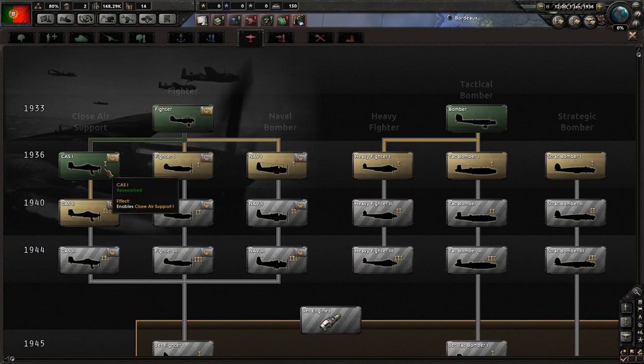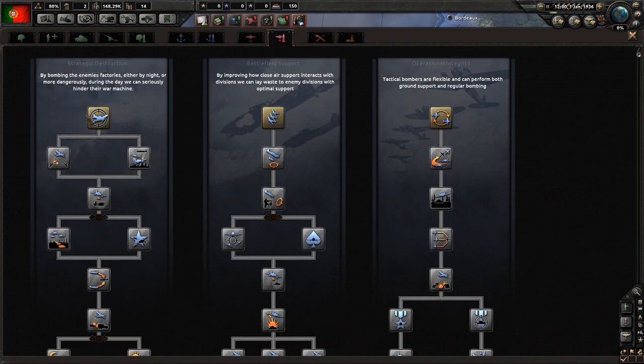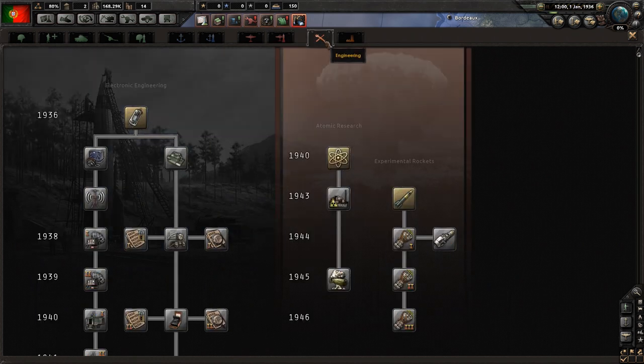Air - we're actually relatively up to date on air, so maybe we want to focus on some of that a little bit. Air doctrine - do we want to go anywhere into this? Battlefield support - probably not where we want to go. Operational integrity: tactical bombers are flexible and perform both ground support and regular bombing. Or by bombing enemy factories, we can seriously hinder the war machine. We'll leave it for just now.